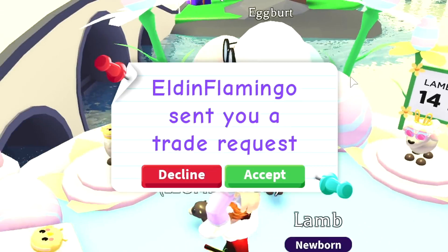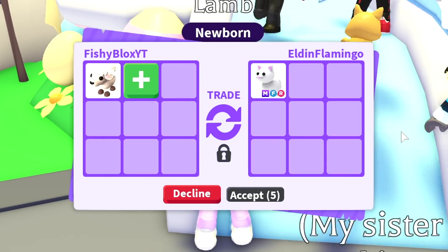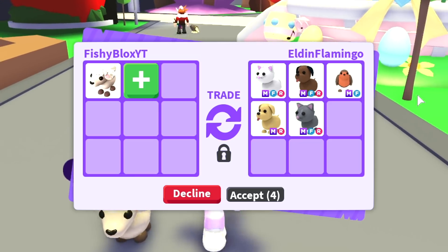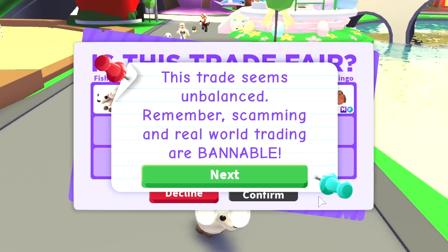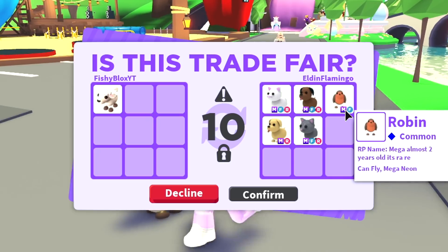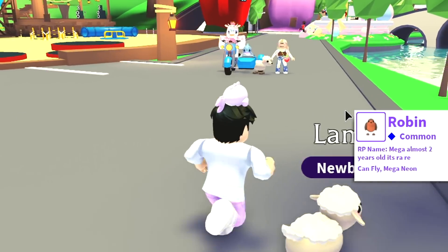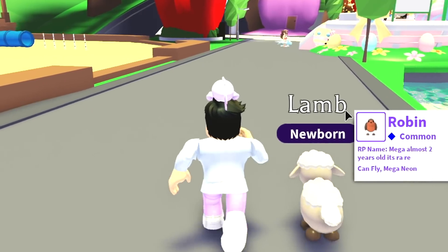We have another trade by Eldon Flamingo — let's see what they have to offer. There are two mega pets. There's no way he's flexing — we're not gonna get five mega pets for the lamp pet. I don't care if they're common pets; even the robin is a Christmas pet that's no longer in game. And he declined the trade — I knew that was not gonna happen.